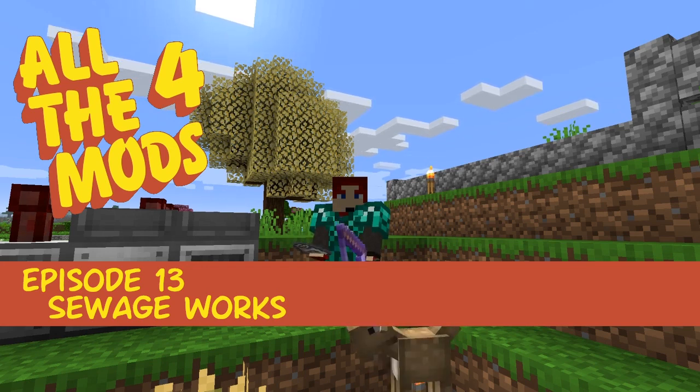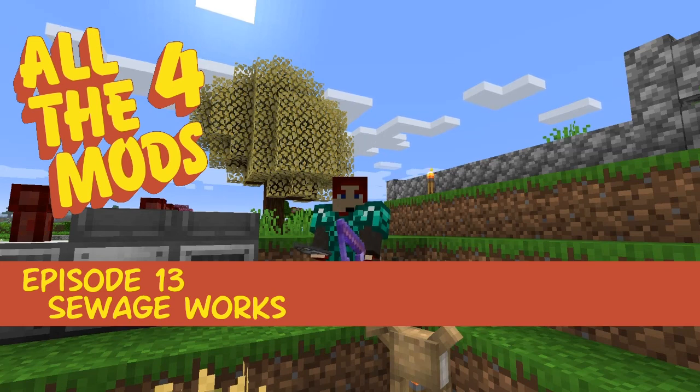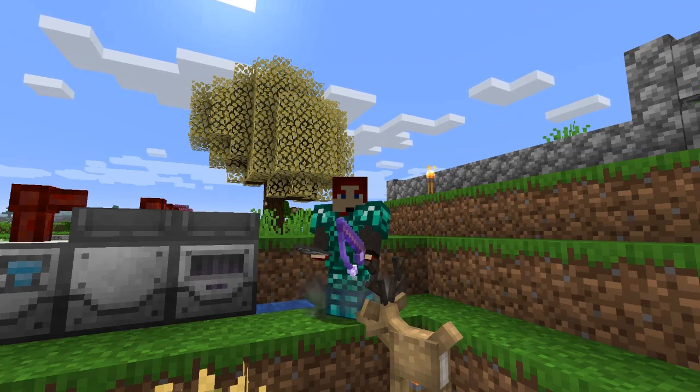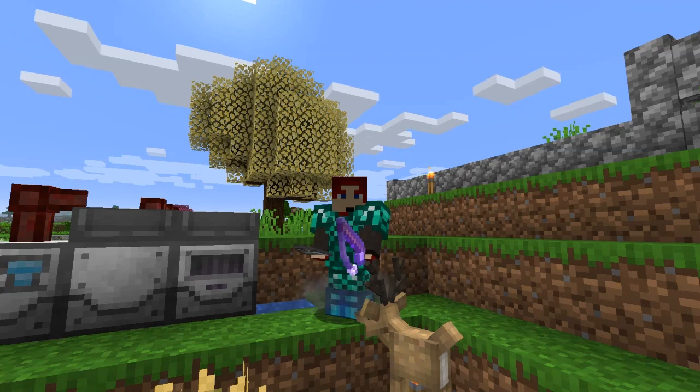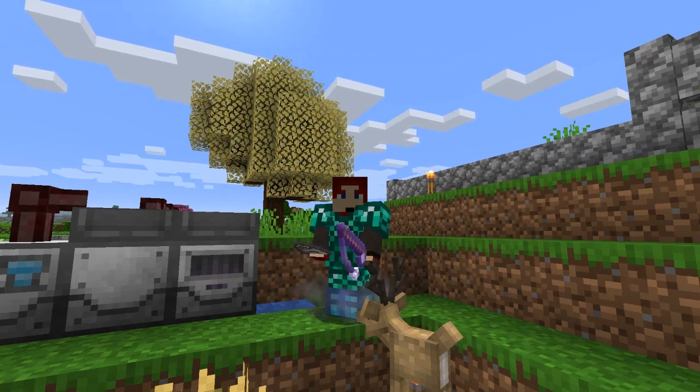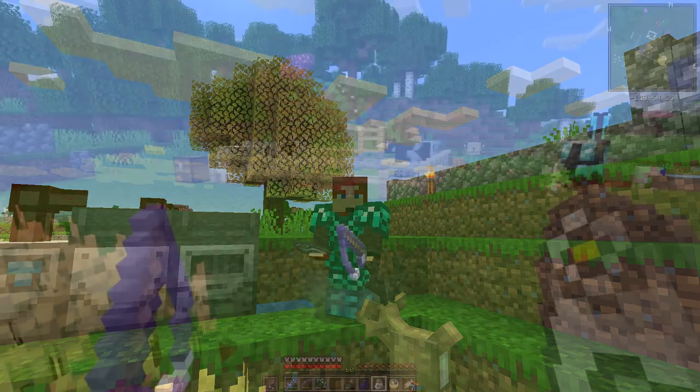Hello everybody and welcome to episode 13 of All the Mods. For this episode we're going to actually not do what I was planning to do last time, which was to make the oil processing for Silent Mechanisms. Instead I'd like to do some more work with Industrial Foregoing, and as I can see there are no speed upgrades for the sewer - it's just slow. So the next thing we're going to do is set up some animal processing. Let's get started.